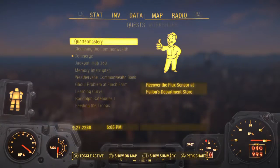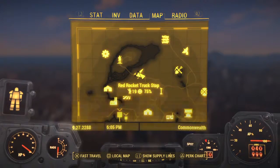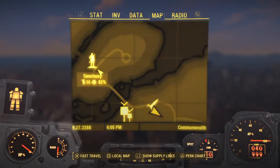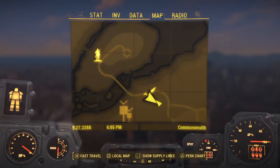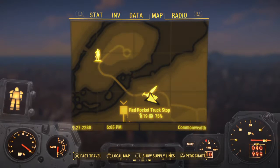We're at the Red Rocket settlement — we all know and love from the beginning of the game, next door to Sanctuary. Yes, that's right, I do have 35 people there without hacks or mods. I'm playing on PS4 by the way, no mods for me yet.